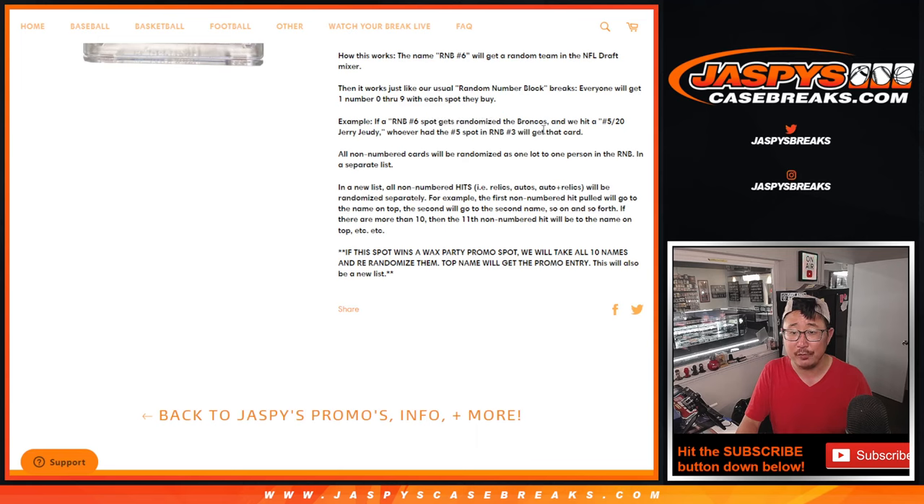So if you get randomized number five, you get anything that's five out of 20 Bronco-wise, 15 out of 199 Bronco-wise, 25, 35, 55, 65, 105 out of 199 — all of that will become yours for the specific team that gets randomized to you.